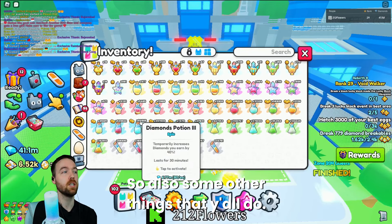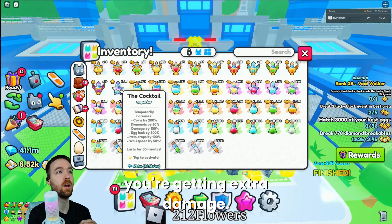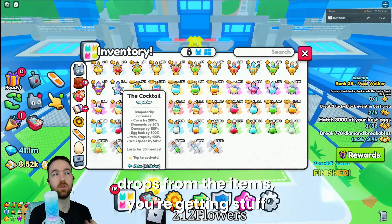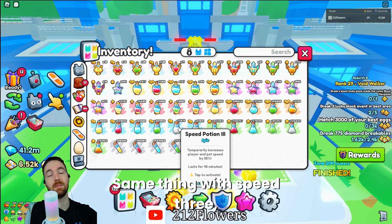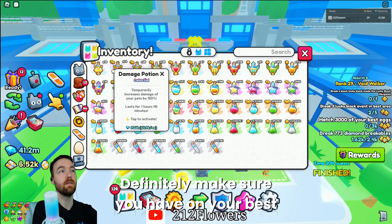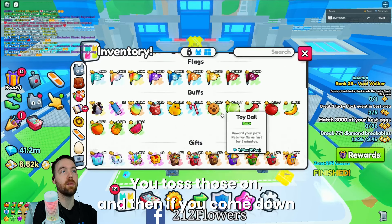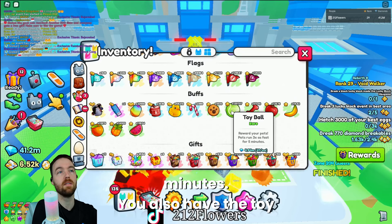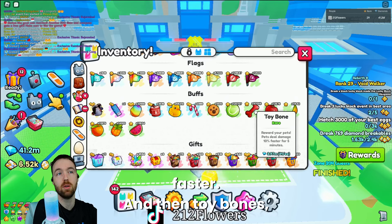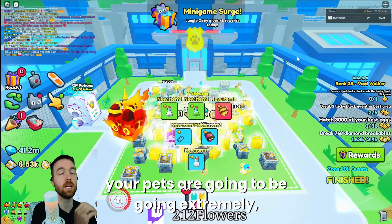Also, if you have a bunch of cocktails, they are extremely great — you're getting extra damage, extra drops from items, and a little bit more walk speed. Same thing with speed three potions. Definitely make sure you have your best treasure hunters and best damage on. You can also put on toys like the squeaky toy — your pets deal 25% damage faster for 10 minutes. There are also toy balls and toy bones, which also make your pets faster. If you put on all those things, your pets are going to be going extremely, extremely fast.